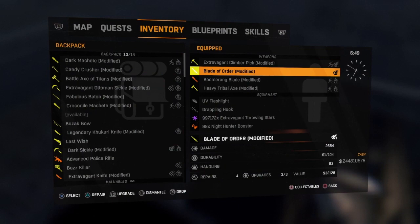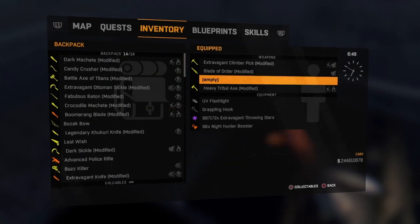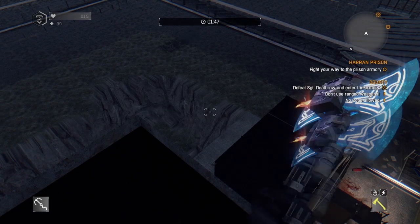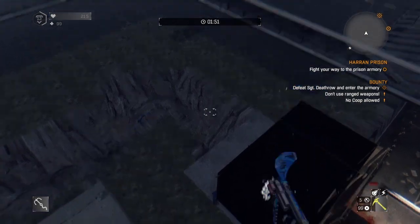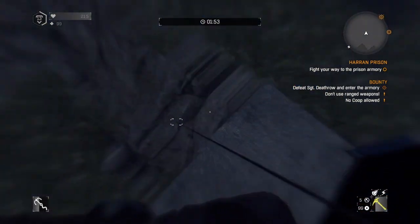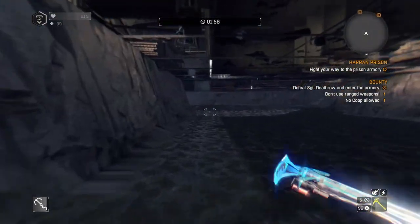By the way, make sure you take out one of your weapon slots because you're going to need it when you get the weapon, or else it's going to spawn in your inventory and be a complete mess. Have a third slot ready to go once you get it. Then just pull yourself down there and run under the map.